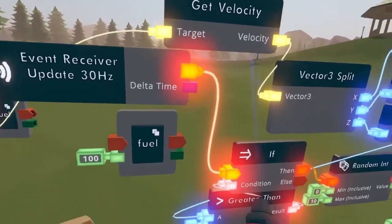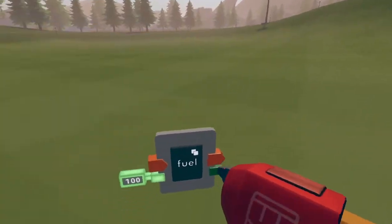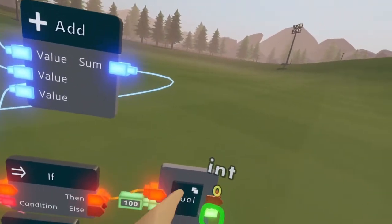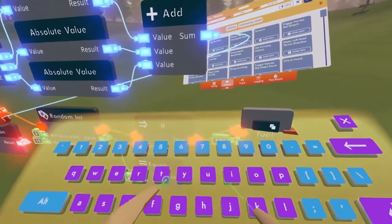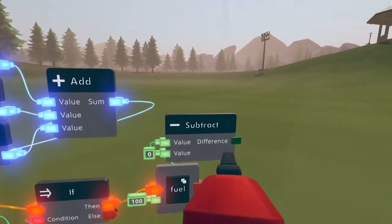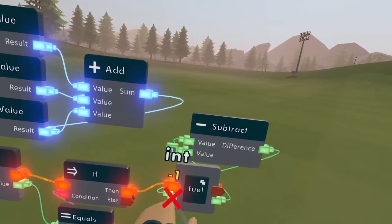Clone the variable used for the room load percentage, move it over here to keep things organized, and wire the then output to the value input on the variable. Get a subtract chip, wire the value pin on the variable to the first value on the subtract chip, set the second value to one, then wire the difference pin to the input pin on the fuel variable. This subtracts one from the fuel.